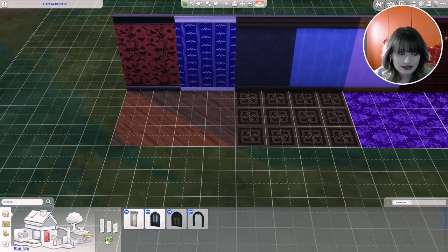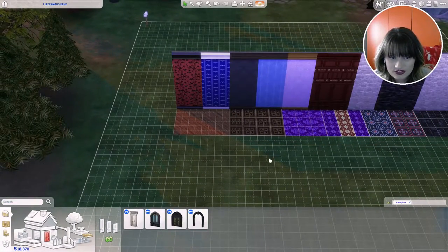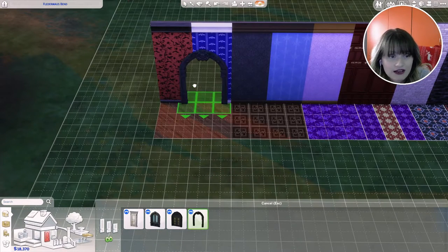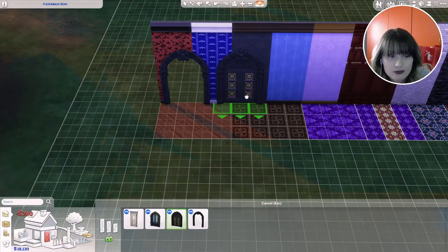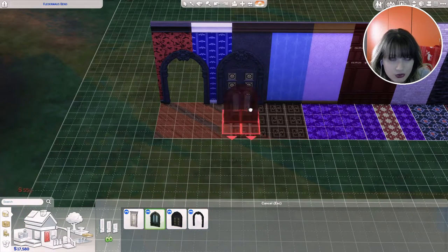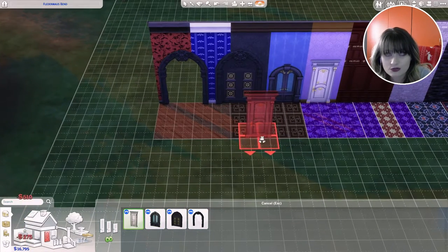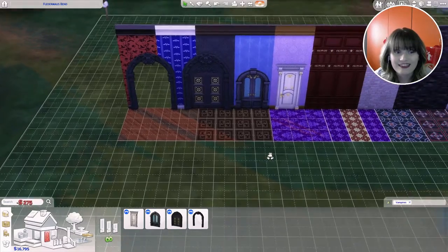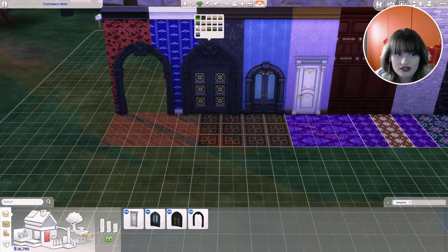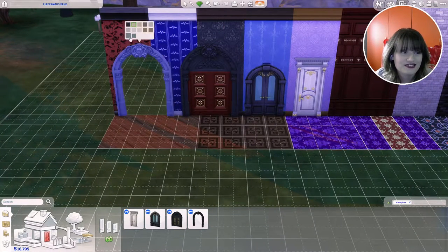We got four different doors. I'm going to raise the wall height so I can showcase every door. We have the Eternal Arches, then the Mausoleum Gate, then the Arched Victorian Double Door which is a little bit smaller, and we have these doors that we already saw. They all look amazing — same color scheme — and I love this red one especially.